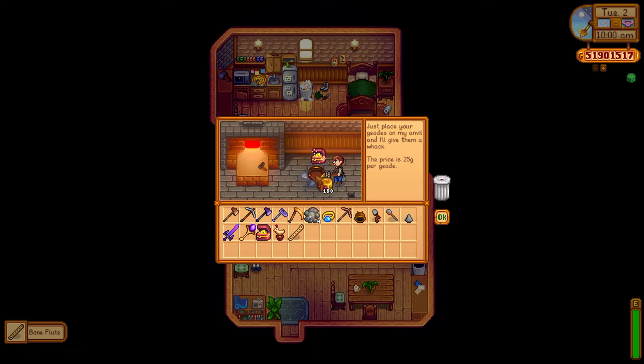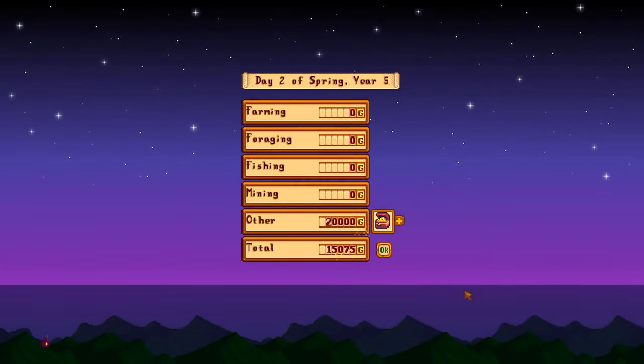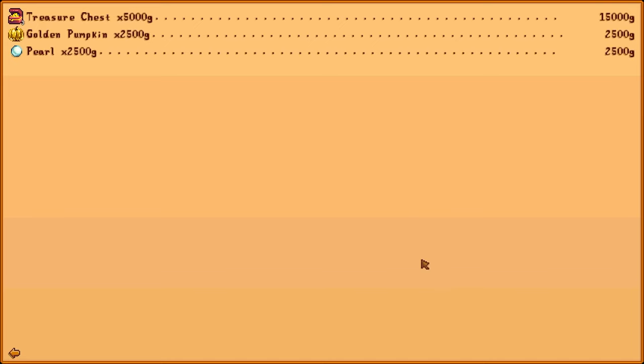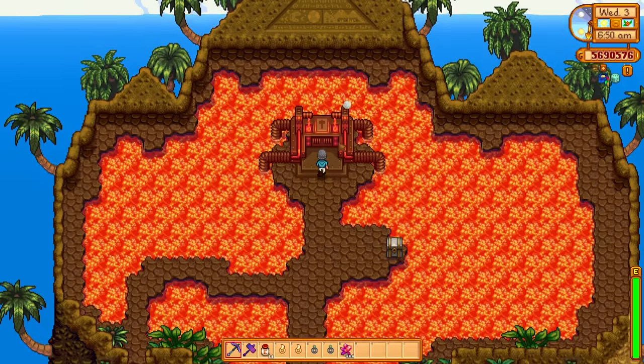Why do you want Clint to break open artifact troves? You can get Pirate's Treasures out of artifact troves and they're very common. You can also get Golden Pumpkins, and you can even get Pearls. Golden Pumpkins and Pearls are universal loved gifts and can also sell for lots of money. The Treasure Chest sells for 5,000 gold, Golden Pumpkins for 2,500 gold, and the Pearl for 2,500 gold. That's a lot of money.